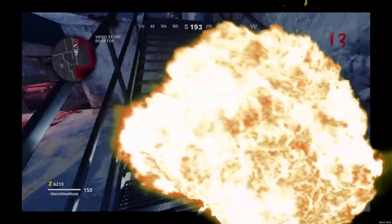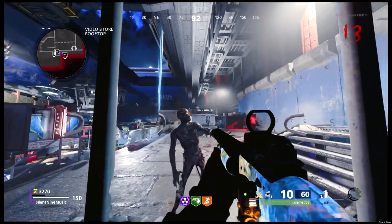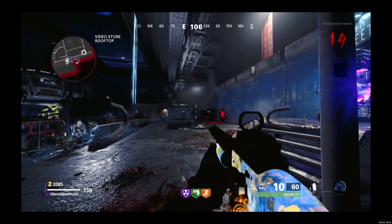It's Silent9, and today we have a video on the best Call of Duty Black Ops Cold War Zombies glitch. This one will get you tons of easy, fast XP and camos in Call of Duty Zombies. But anyways, let's go right ahead, step into this glitch.